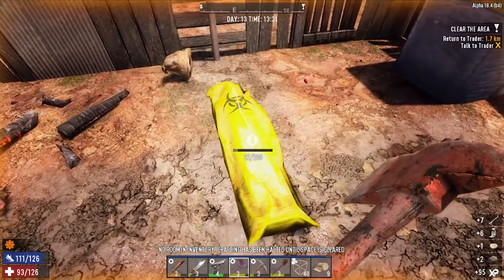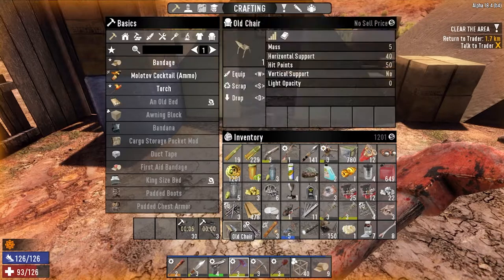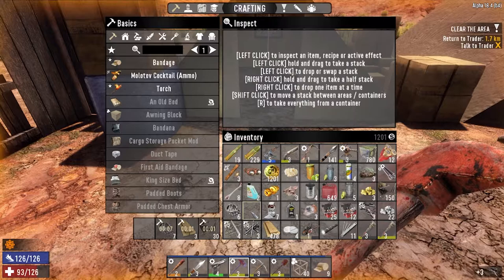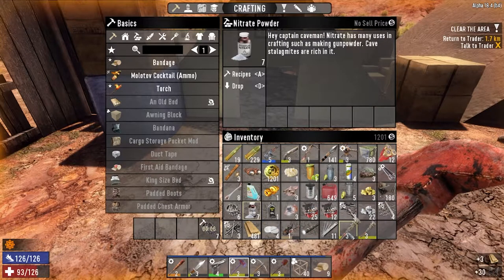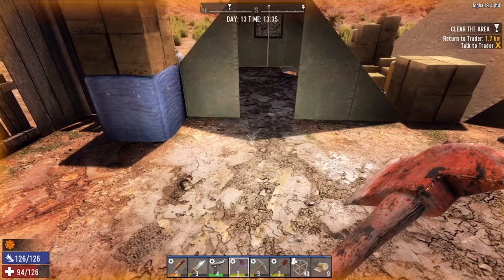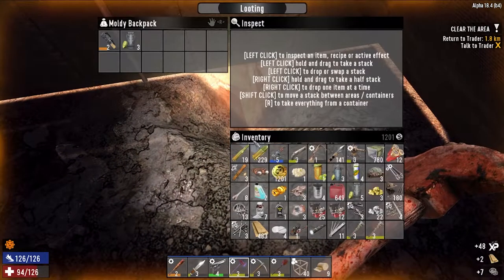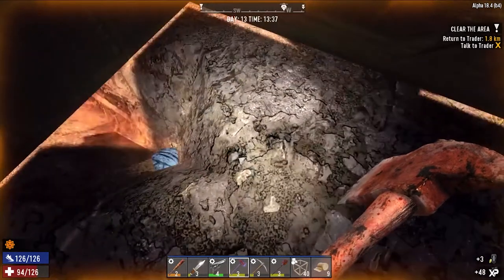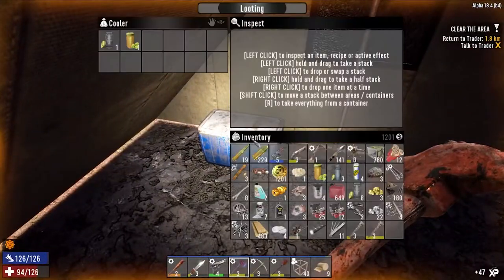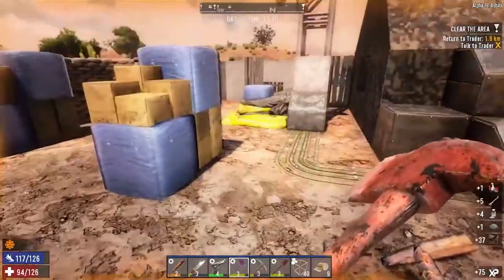No room in inventory — oh, we have a chair in here. Scrap the lead because we already have a lead pile. There are jukes in here. Some scrap stuff. Food for me? Nope, just beer. Let's get the bones and the nitrate.